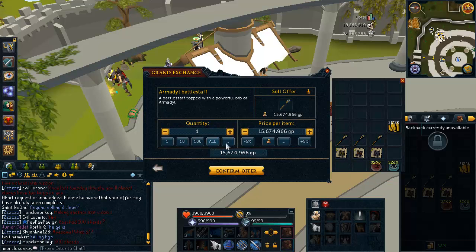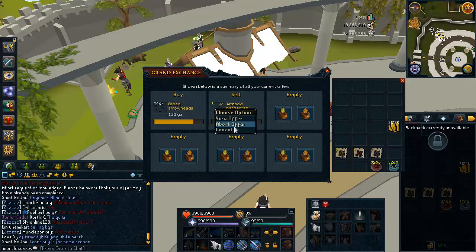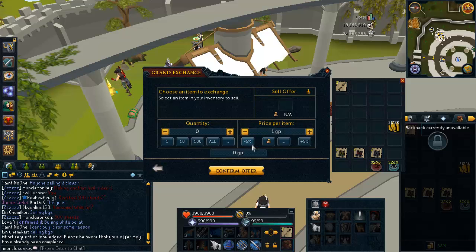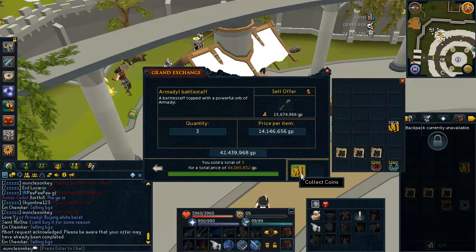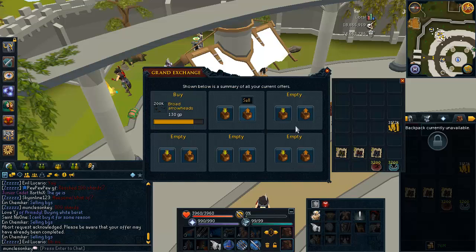It's time to sell the Armadillo Battle Staffs. I know they are going down pretty hard just because everyone is doing Glacers now. I'm not surprised that they didn't sell at first — we'll just put them down a little bit more. We lost a bit more money than we could have if I'd sold these earlier, but anyway — 44 mil from the Armadillo Battle Staffs.